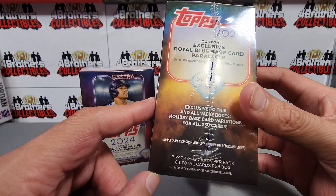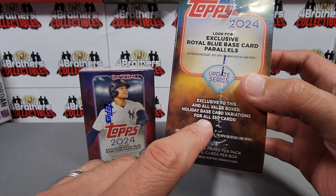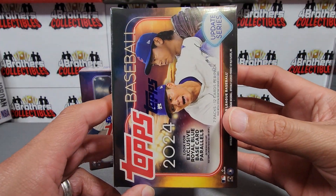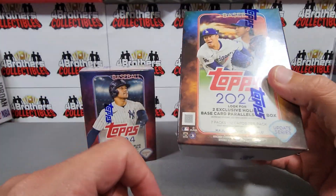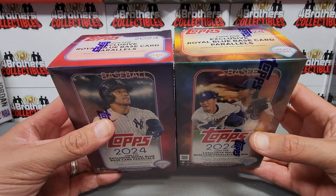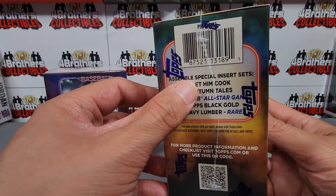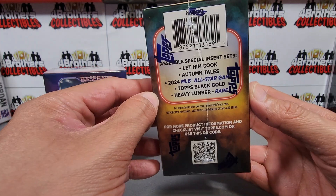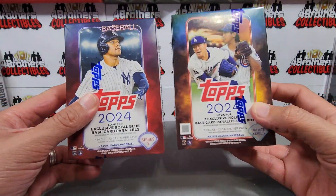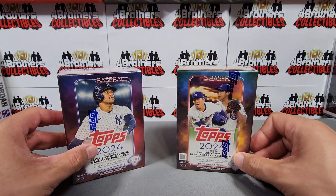Update Series has royal blue parallels as well, and if I'm not mistaken these also have the holiday variations — usually about one per pack. We've also noticed a lot of rookies in these. You can also get the 'Let Them Cook' pair inserts, really looking forward to getting one of those, plus Heavy Lumbers and stuff like that. Let's go ahead and open these up and see who wins.